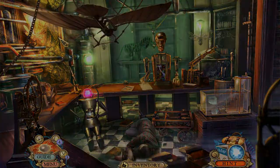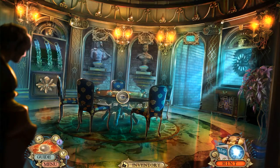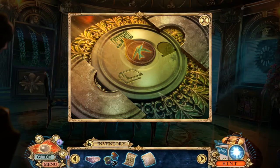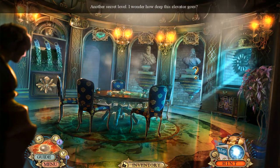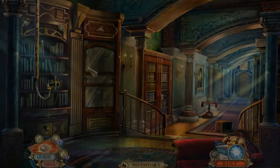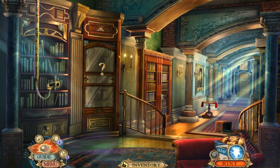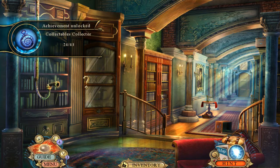I'm going to go back here to the meeting room and put our book here. That's going to change our level, isn't it? Another secret level — 24 out of 43.